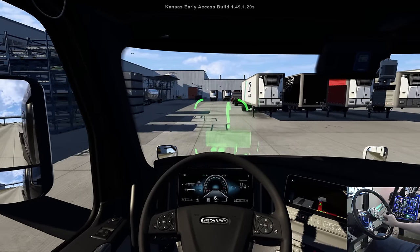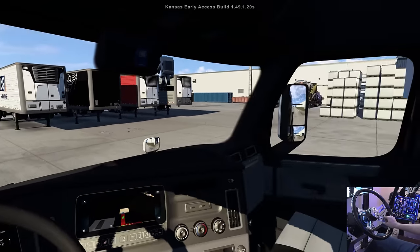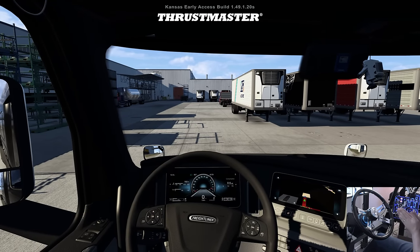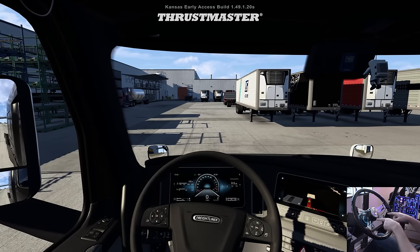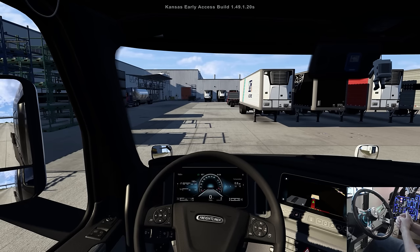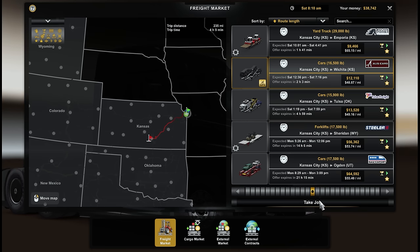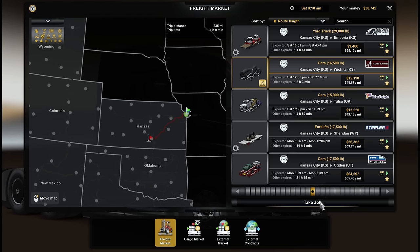We'll go talk to them. Big thanks to Thrustmaster for sponsoring the American Truck Sim videos — if you want to see what I'm using it's all linked in the description below. Loving the direct drive T818. And there are the cars — they kind of look like SUVs, don't they?